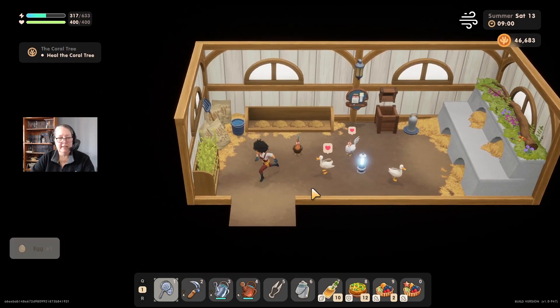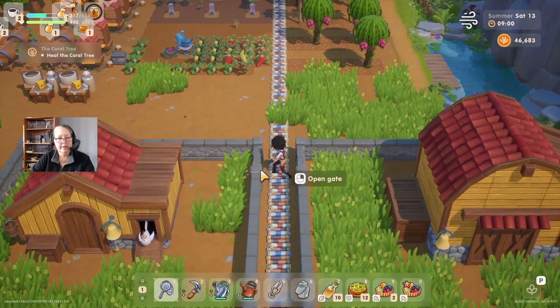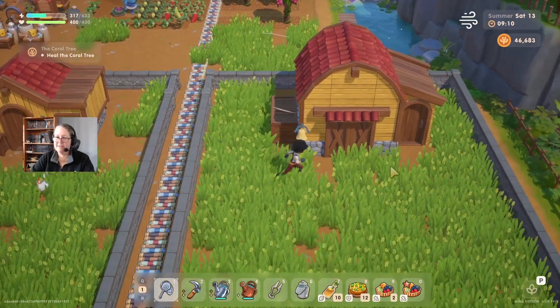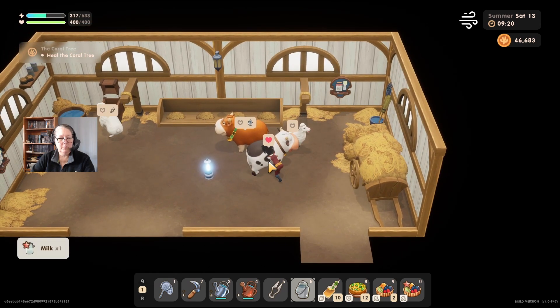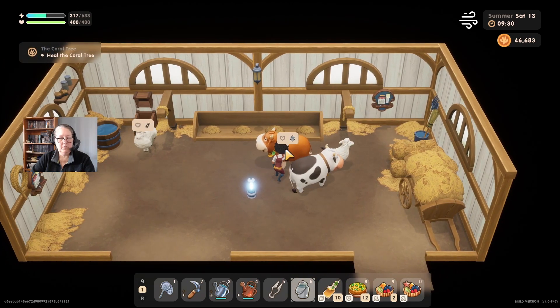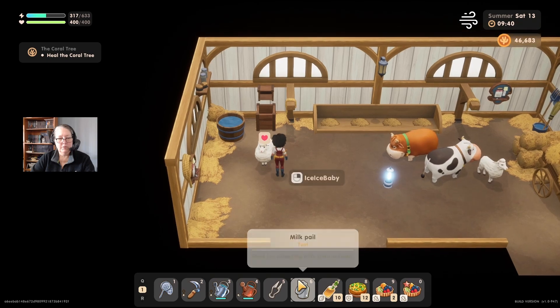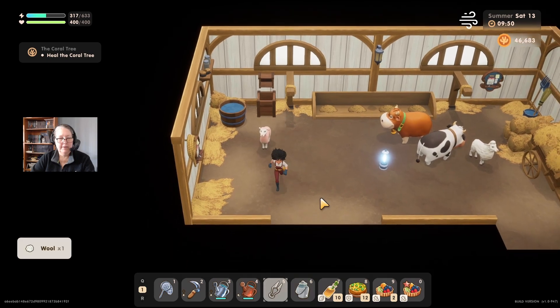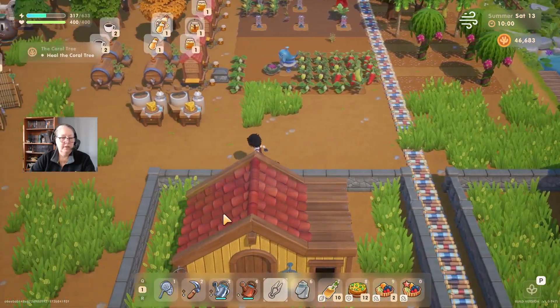I wonder if we'll manage to get any silver milk today. We're at 46,000 - that's not bad, it's not enough but it's not bad. Let's open up the barn for our critters to come out - they need a little bit of a break in the sunshine. Let's grab our milking pail. More Queen - some nice bronze star milk, thank you. We're going to milk Mouliny - a bronze star large milk. She's thinking about that silver star we need for the bundle. We better shear Ice Ice Baby - one happy little sheep.